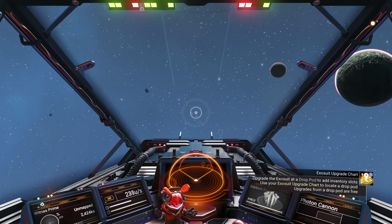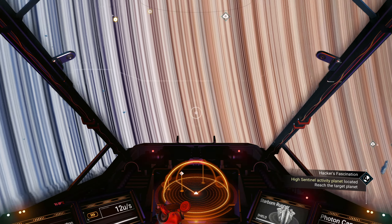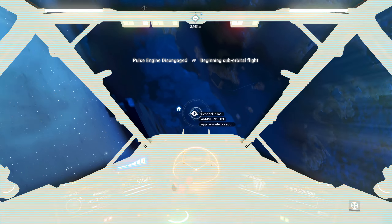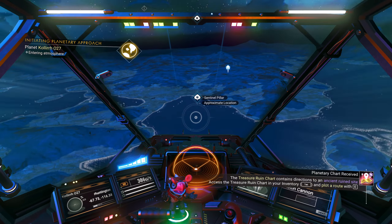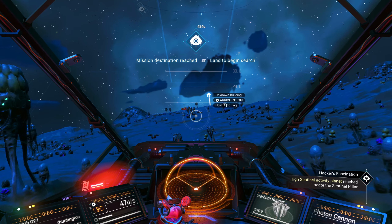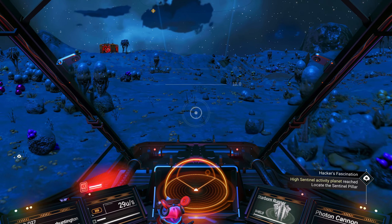We shall not go to Witness Prime. We're going back to — I don't remember the name of this planet. So there's a sentinel pillar approximately there — in the water, huh? How much you want to bet it's really over there. So rather than parking in the water or on the shoreline, let's just go over here. You can see it right up there. Oh, we got Gravatino Balls! Lovely. Now this planet is yucky if I remember right.